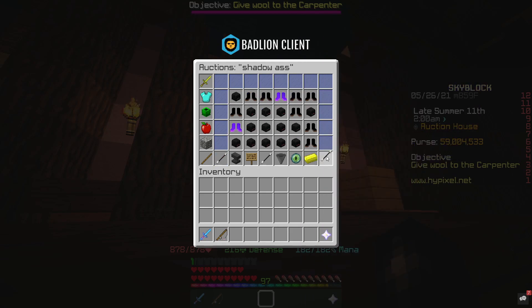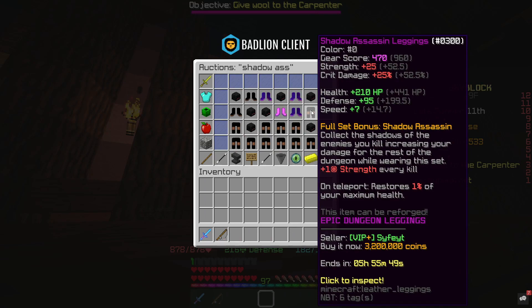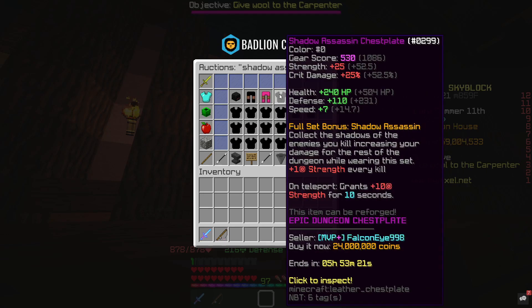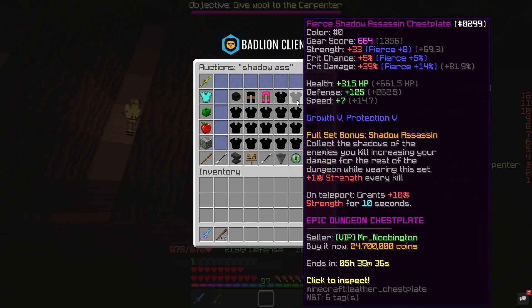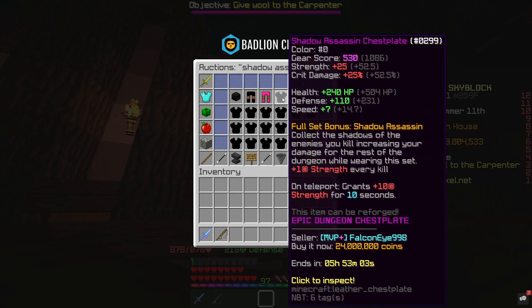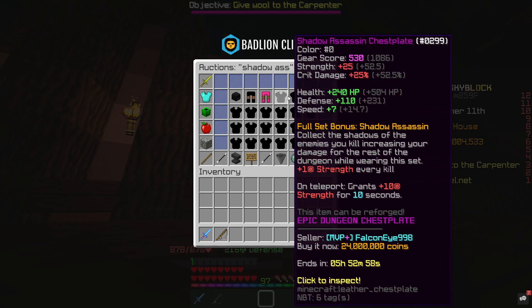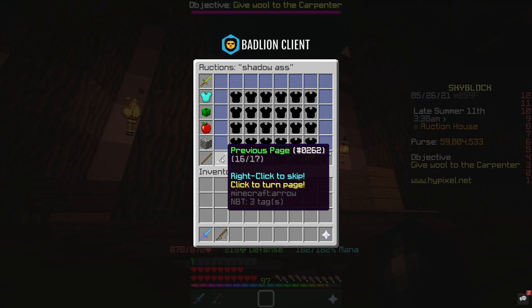If we look further, especially at the leggings — they're usually selling for 4 million coins and at the moment they're 3.2 million, so there's pretty much an easy 800k to be made there. After factoring in tax, you're going to make like 750k profit if you hold them for a few days. Obviously if you want quick flips this method maybe isn't for you, but if you have a bit of time and spare money, I would definitely invest. The chestplate's 24 million at the moment — that's actually probably a snipe I'd usually buy, but prices are quite unpredictable right now. They usually sell for about 26–27 million, so there's over 2 million coins profit to be made if you sell at the peak — it's definitely a very viable investment.